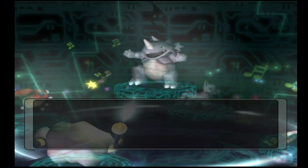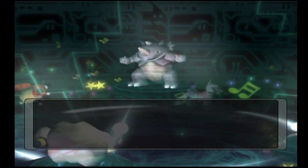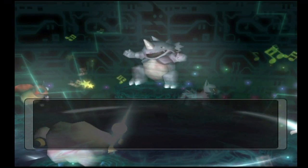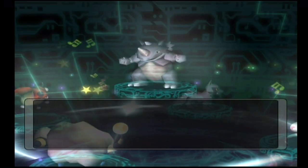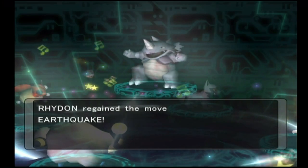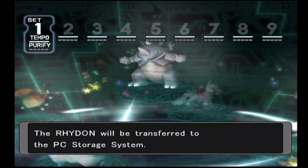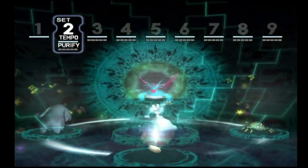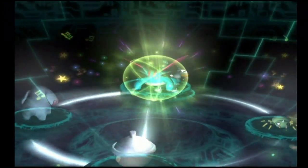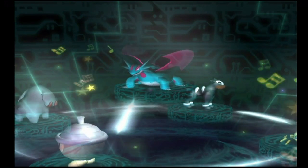We have Rhyhorn here, the ground and rock type Pokemon. He's going to regain the move Megahorn, which is great for taking on pesky grass type Pokemon. He's also going to get Helping Hand, Scary Face, and Earthquake. I'd probably go to the move tutor and get rid of Scary Face or Helping Hand, or both, and teach him Rock Blast or Horn Attack — anything but Helping Hand.